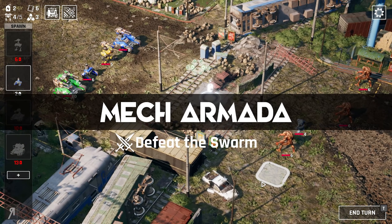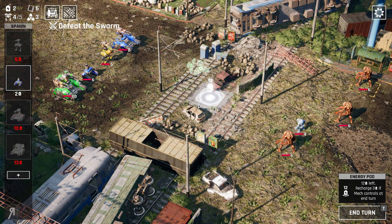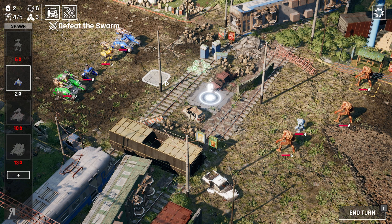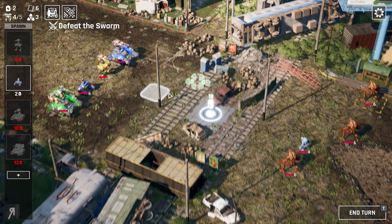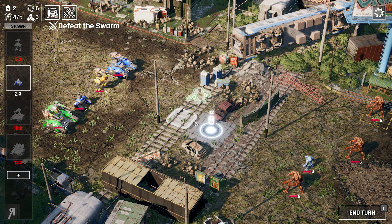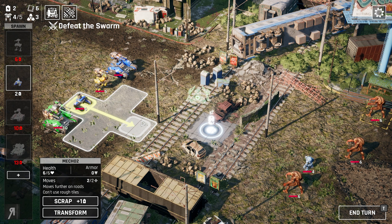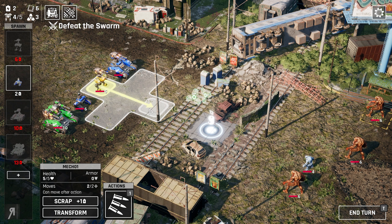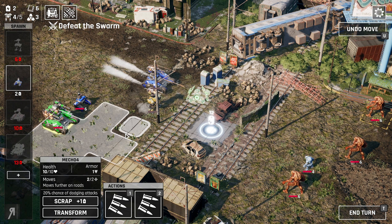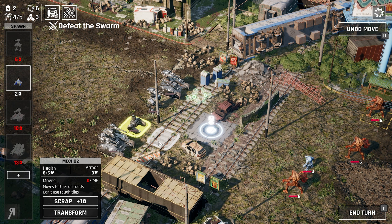Anyway let's start the battle and see how we do. First of all what we want to do is try and get into that center position. Getting into that center position is extremely important for us because it's going to allow us to gain energy. Energy is of course used to spawn additional mechs into the battlefield — it's going to be used to do pretty much everything that you would want. So we need to get there as soon as possible.